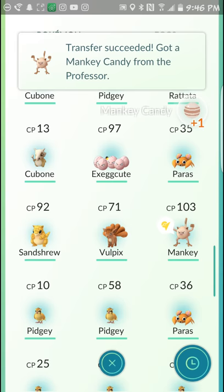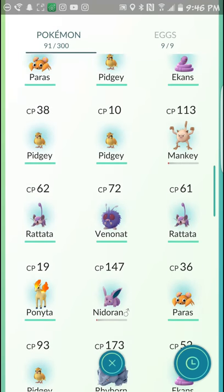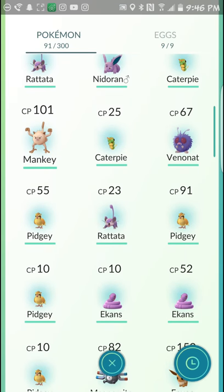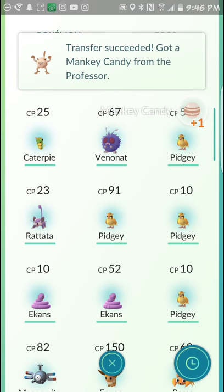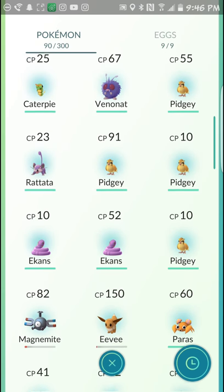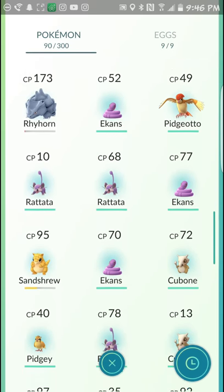I'll go ahead and trade in the other ones I've got and take those pieces of candy. You can see the notification at the top of the screen about the candy — it's really hard to see, it goes really quickly, but it is at the top of the screen. Got a Mankey candy from the professor. That's important because I'll use those Mankey candies to level up my Mankeys.